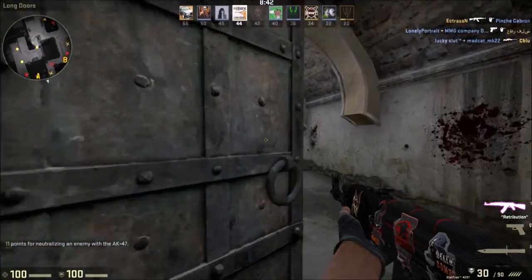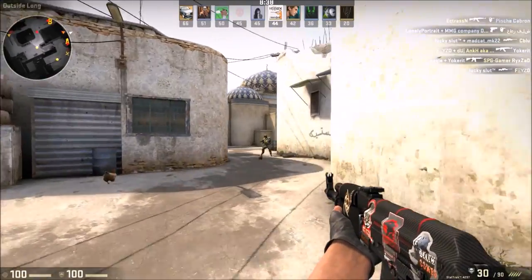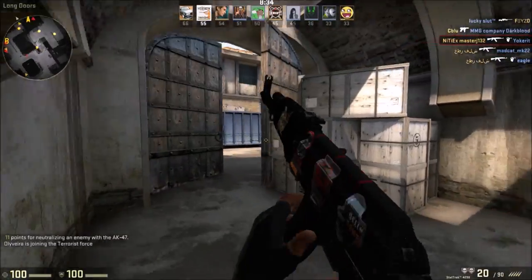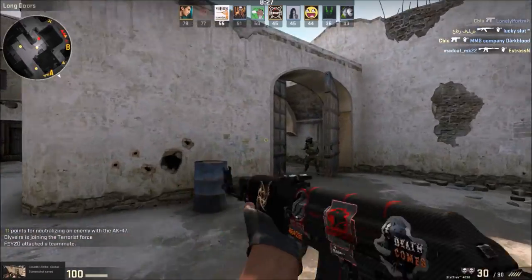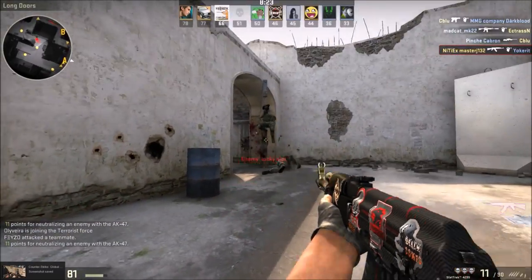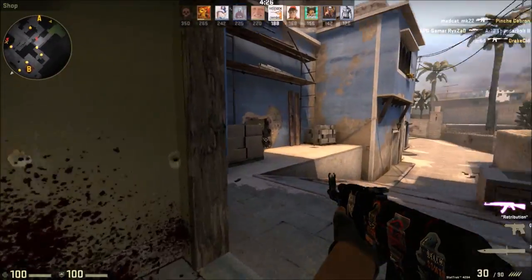The second of the terrorist exclusive rifles, the AK is considered by many players, including myself, to be the best weapon in the game. Clocking in at $2,700 — $700 more than the more basic Galil — the AK is considerably cheaper than its CT-side equivalents, the M4 twins. Due to a recent update by Valve, both the M4A4 and the M4A1-S now cost $3,100, $400 more than the AK.